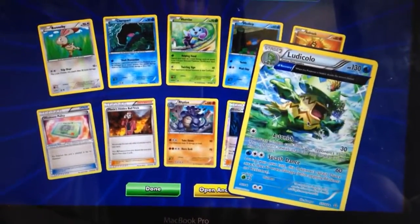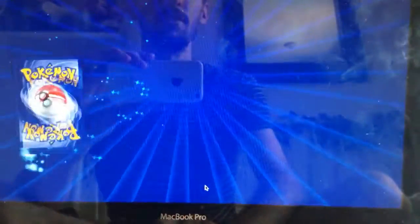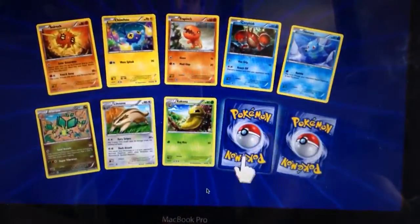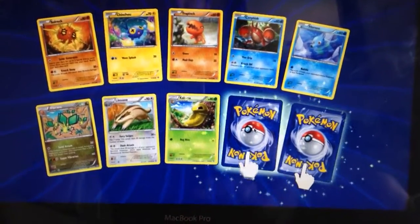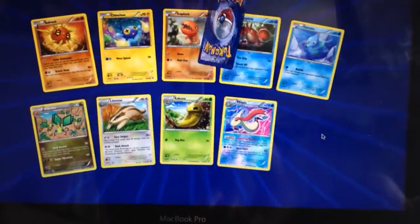We started off putting the base set packs against each other from XY and Sun and Moon, then did Generations and Flashfire, and just continued in numerical order from there.